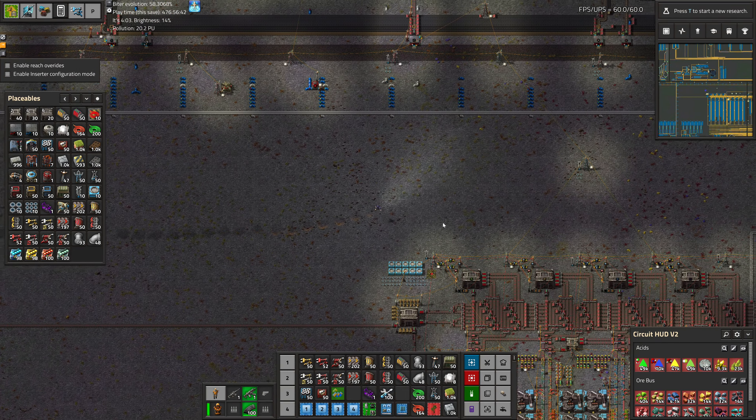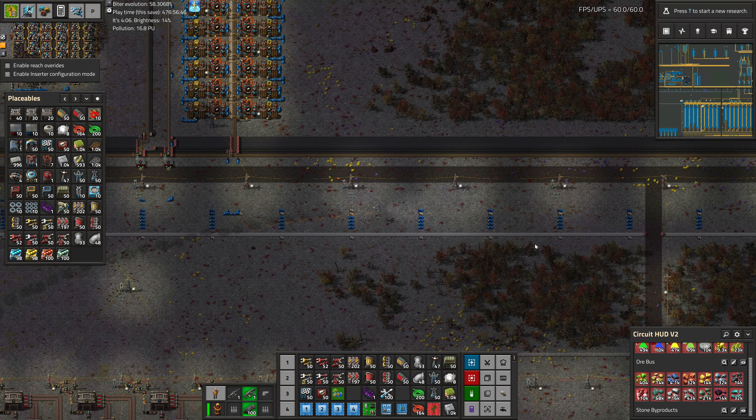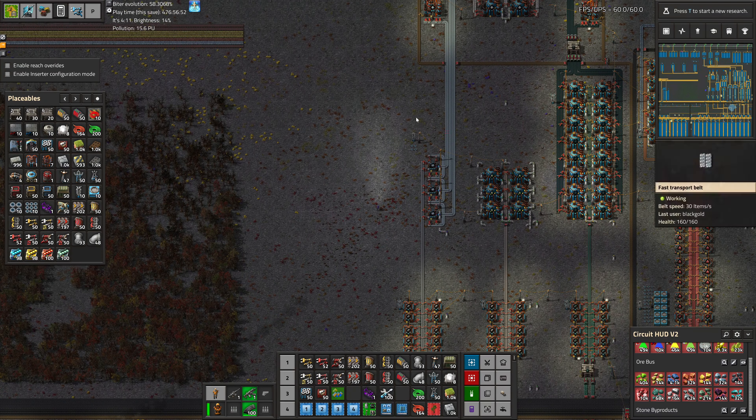Greetings, and welcome to episode 262 of my modded Factorio playthrough. On this episode, we're going to work on aluminum and zinc ingots, as well as expanding our glycerol production. Enjoy!